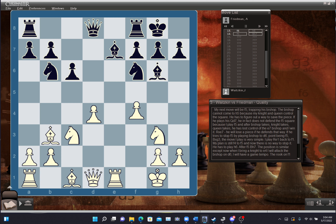My next move will be f5, trapping his bishop. The bishop can't come to h5 because my knight and queen control the square. He has to figure out a way to save the piece. If he plays queen d7, he does not defend the f5 square, because I play f5, and if the bishop takes, knight takes, queen takes, he's lost control of the e7 bishop, and I win it. If he tries to stop f5 by playing bishop to d6, the move I play is rook e1 back to f1. My plan is still f4 to f5, and now there's no way to stop it.